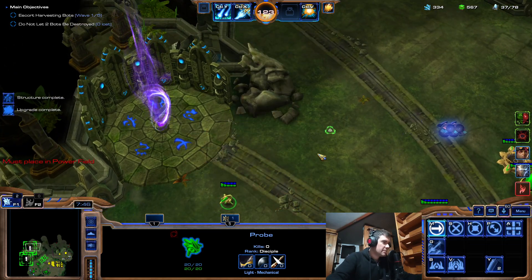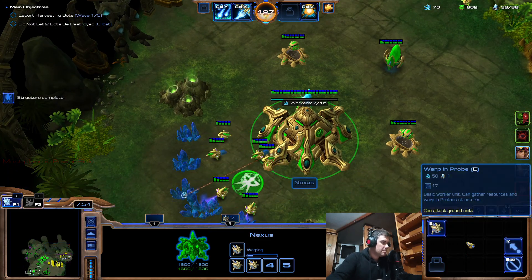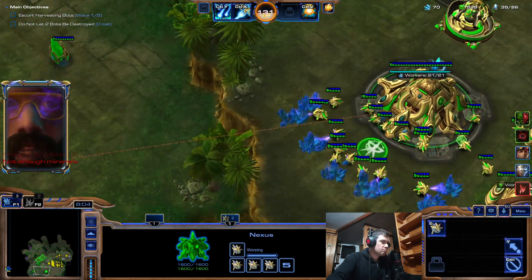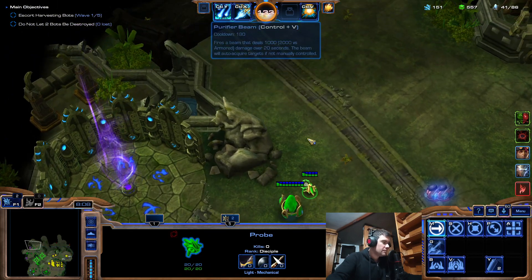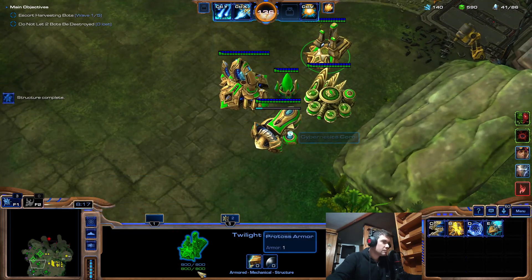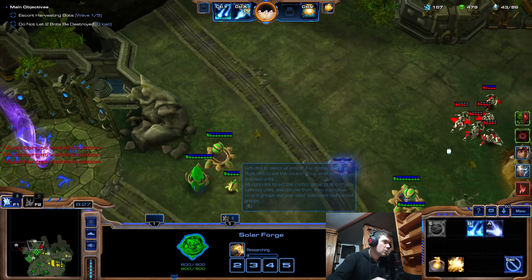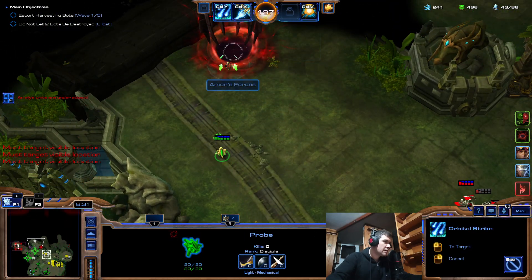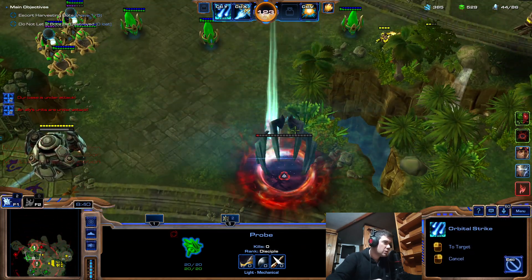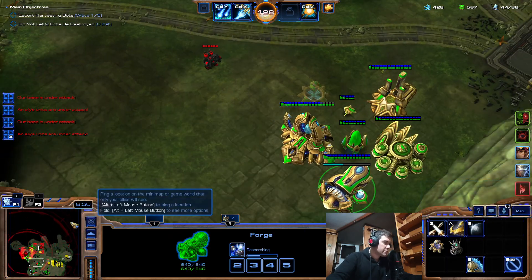The three rifts are starting to come up. This is not added to the control group. I'll take gas later — for now I need minerals for this upgrade. I need something to fend off the stray units.